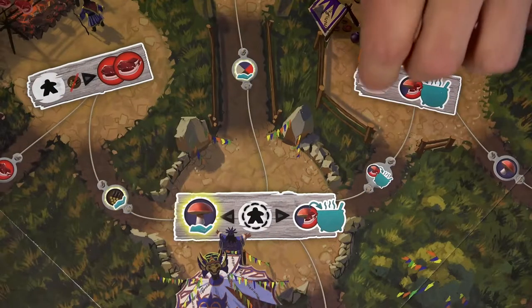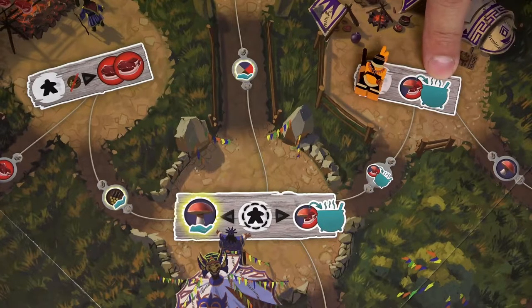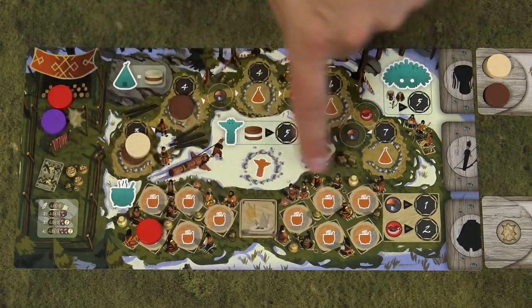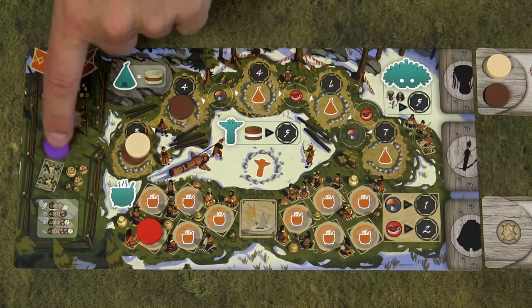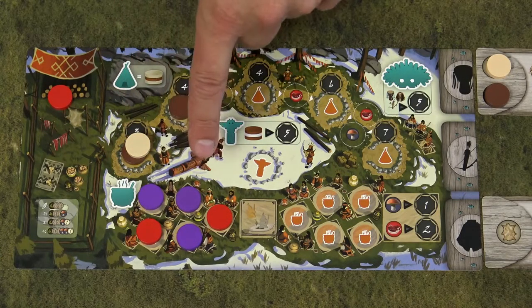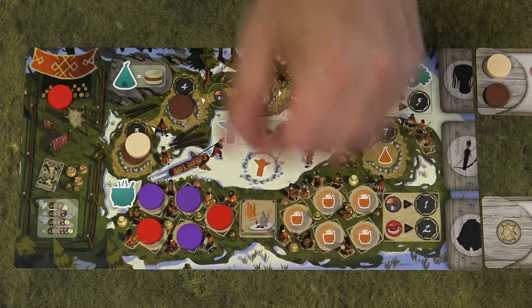When you take this action, you can take 1 mushroom or meat token from your personal reserve and place it into the nourishment section of your clan board. For each meat token placed there, you get 2 victory points at the end of the game. For each mushroom token, you get 1 point. When you place the 5th token into the nourishment section, you unlock the copy power.